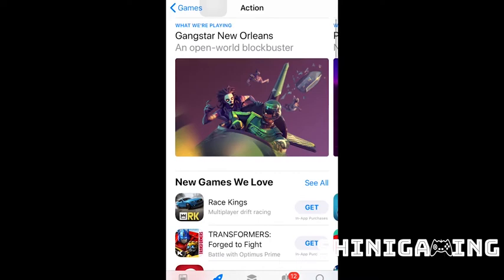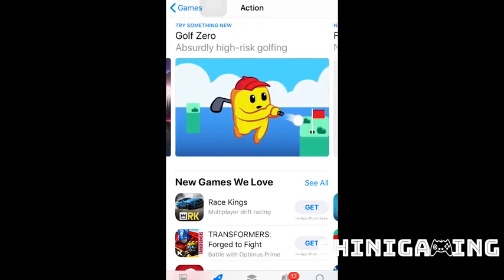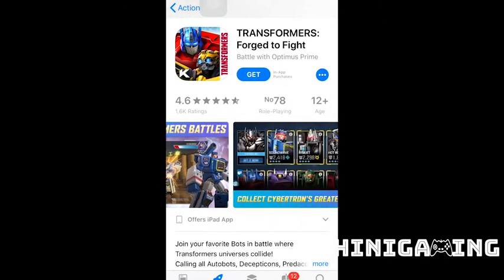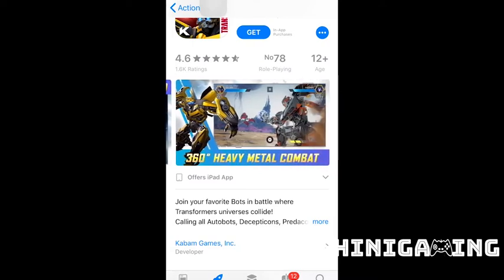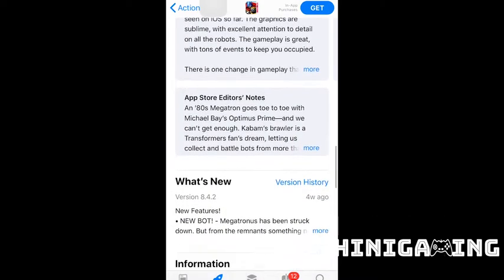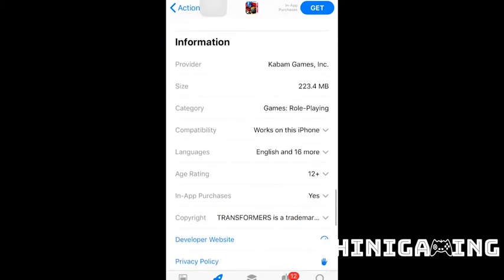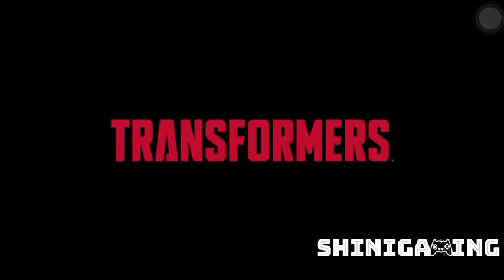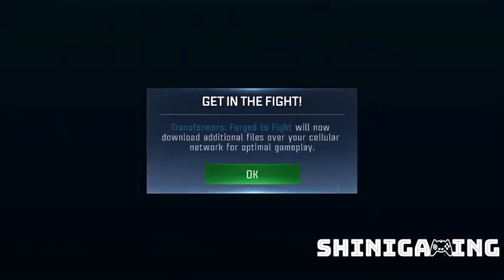Let's see action. What options do we have in action? Pin out? No. Egg? No. Galaxy on Fire? No. Gold? No. Transformers! A little watchman. So let's see - Autobots, Cybertron, different levels, Greatest Warriors, Unstoppable Scout. 4.6 review rating. A small game by Kabam Gaming. Nice - a 2017 game, guys, 3 years old, quite stable. Graphics are quite good. Transformers: Forge to Fire. So let's see.